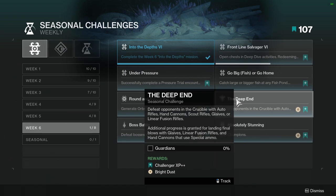The Deep End: defeat opponents in Crucible with auto rifles, hand cannons, scout rifles, glaives, or linear fusion rifles. Additional progress is granted for landing final blows with glaives, linear fusion rifles, and hand cannons that use special ammo. This one's not hard. I would most likely go for the linear fusion rifles, just because glaives are bad and there's only one hand cannon that takes special ammo. I'd pair it with a scout rifle or hand cannon, and then for heavy, a linear or the heavy glaive.